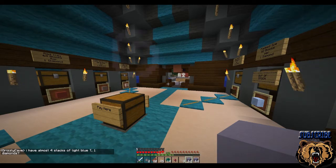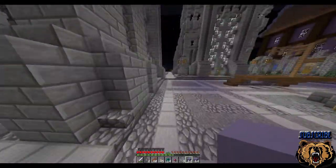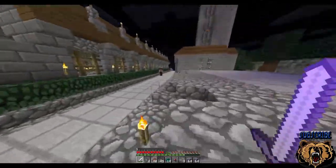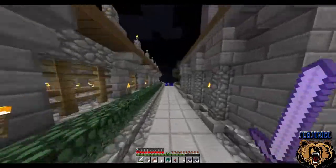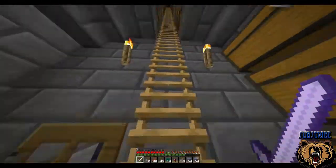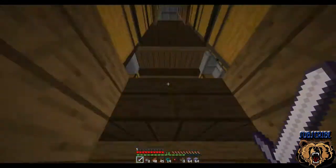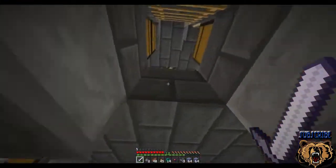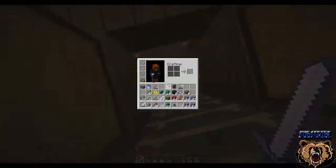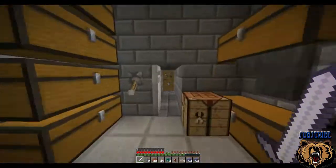Hey guys, what's up, it's Grizzly here. Welcome back to the Cube Collective. Today we're here at spawn quickly doing a couple things because the 1.7 shop is shutting down. We're going out of business and opening up a new shop with Anomaly. Just want to get rid of some inventory. Trader bought a lot - 10 diamonds worth of hardened clay. I sold nine more stacks to him for two diamonds.